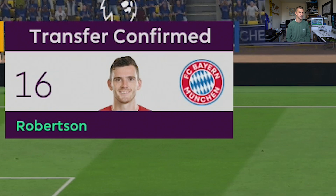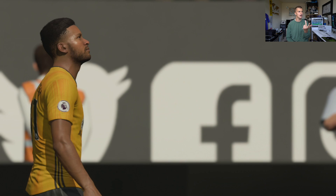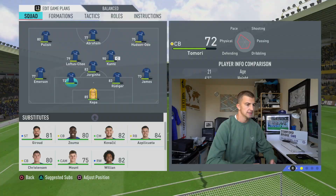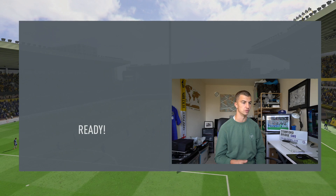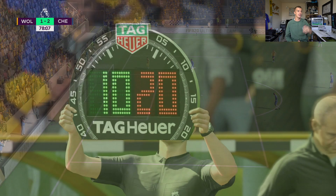Liverpool have sold another player — Andy Robertson has signed for Bayern Munich. Liverpool are getting butchered on FIFA 20 — they've lost Milner, Lallana, and now Robertson to Bayern, and they can't buy anyone because the transfer window's closed. So Liverpool are going to continue to struggle. Here's Reece James using that width very nicely. Callum Hudson-Odoi cuts inside superbly — he was looking for Tammy but we'll bring Willian's fresh legs on. Hudson-Odoi has been absolutely brilliant for us in this game.